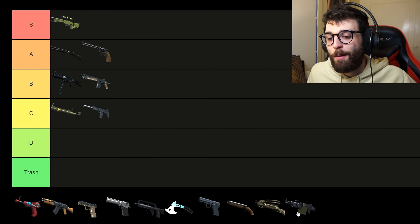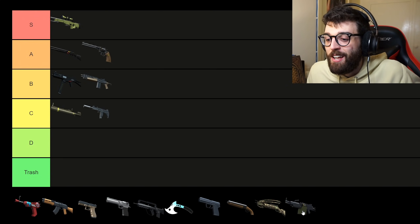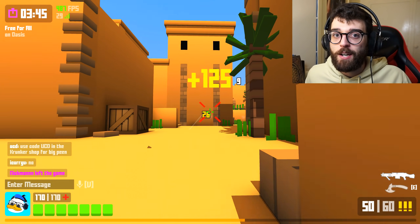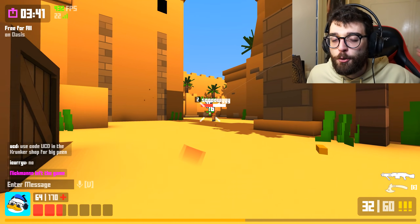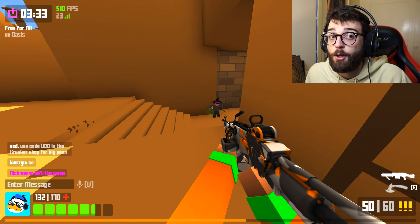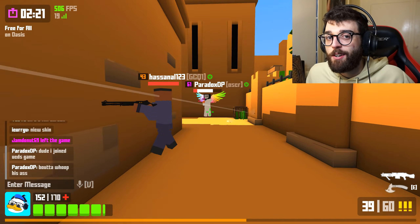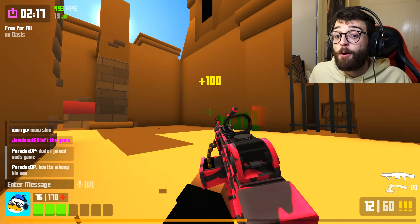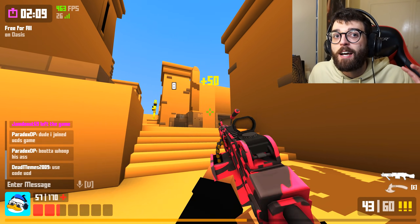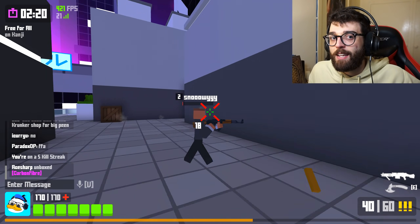Now let's talk about the Light Machine Gun — the Spray and Pray, the tank of Krunker.io. With 160 HP this class is incredibly tanky and can soak up a lot of bullets. To counter that, the base movement speed is extremely slow, and if you're just walking around with the LMG out, you'll be obliterated. But in Krunker.io, slide hopping is the name of the game — if you can master slide hopping with this class, you can move so fast and become one of the most annoying classes in the game.